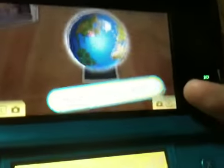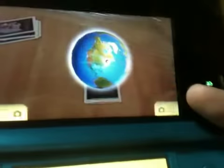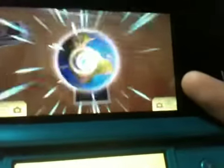So we are going to go to our Easter egg right now. All you have to do is press the A button quickly — press it as quickly as you can and shoot the globe many times.